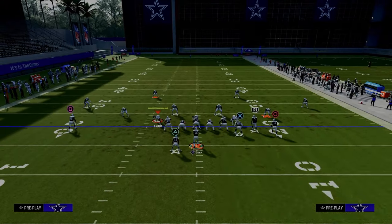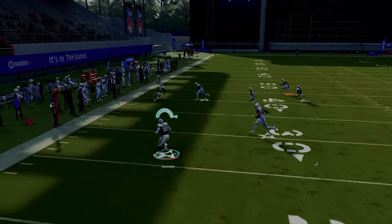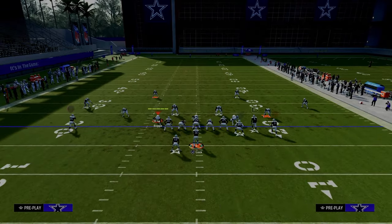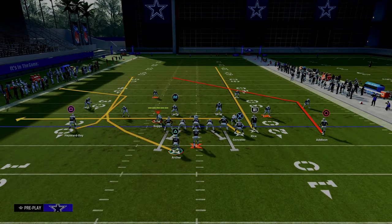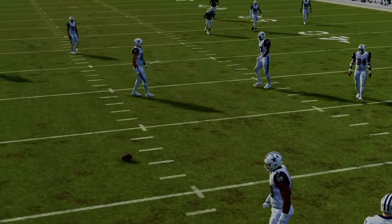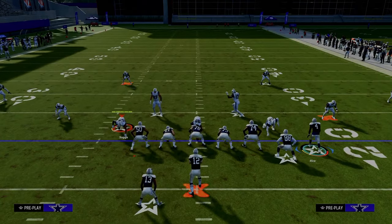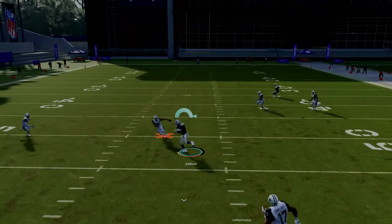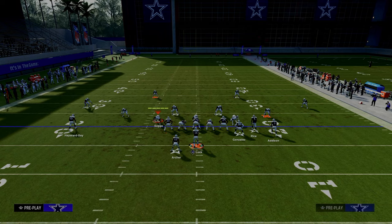The capabilities this formation affords are the foundation of a good offense: you have a power play, a counter version of that power play, different constraint theory plays off of that, and routes that attack the most amount of space on the field. To me, that's Gun Bunch Offset this year. You could make a good argument for Bunch Strong, but really Bunch Offset and Bunch Strong Offset are the two main offenses this year — and for good reason, they're very effective.